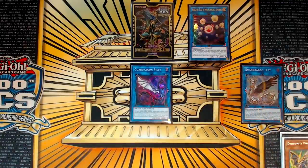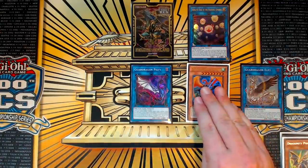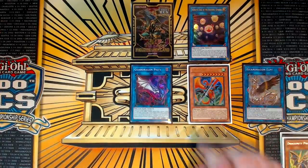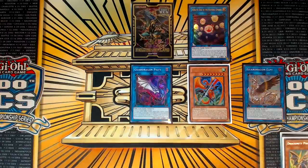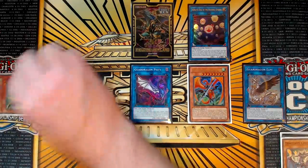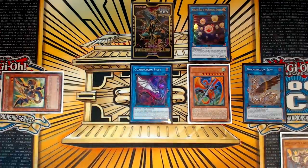You're going to use Guard Dragon Elpy and summon Dragoonity Arma Leviton from your deck. We're using this card instead of Red Med in this combo sequence because it is better than Darkness Metal for what we're going to use it for — that will make sense a bit later. Use Leviton's effect, equip Phalanx to it, and then special summon the Phalanx in the far left-hand zone to be out of the way.